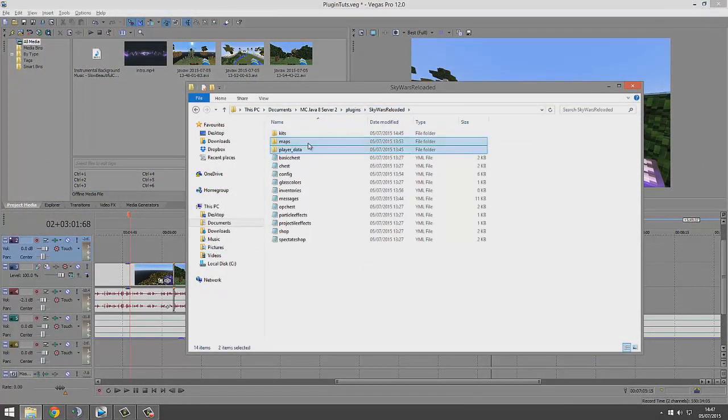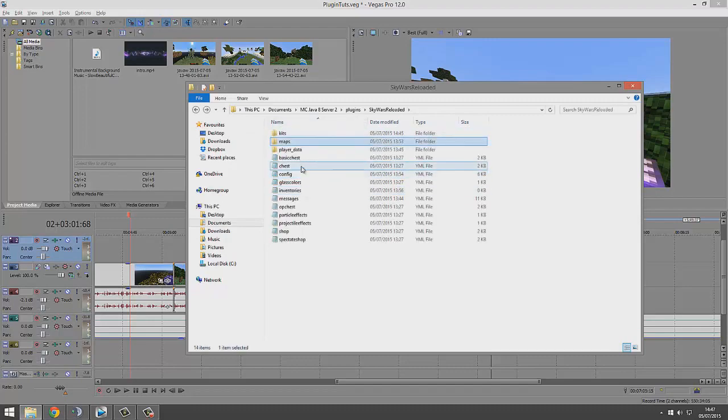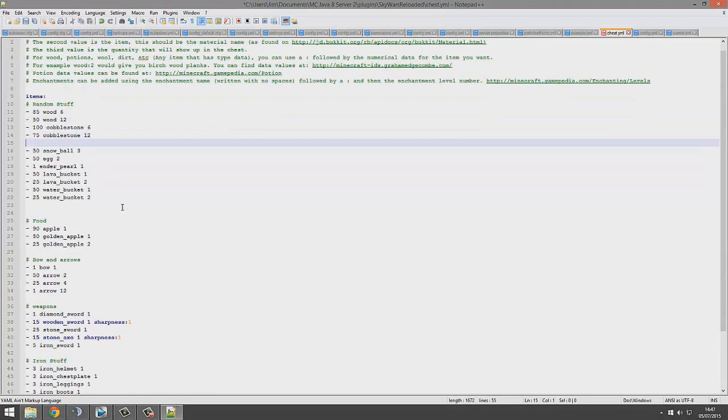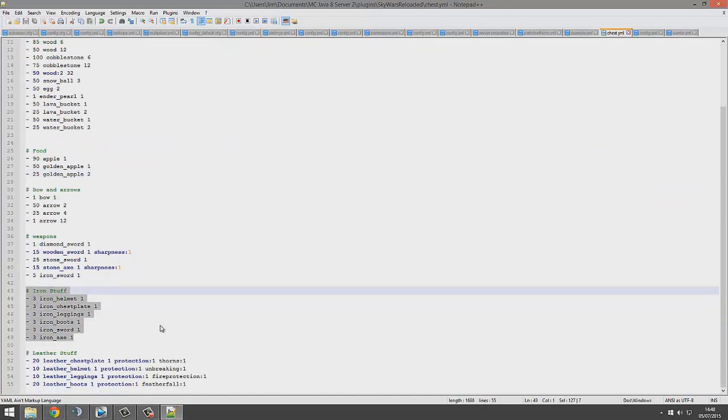So if we go back, these two folders you don't want to touch — they're just the player data and the maps that you created. Then if we look at the chest files: up here, this is also pretty straightforward. The first number is the percentage out of a hundred that it will appear. So obviously a hundred means it will definitely appear, and one percent means it will probably never appear — one in a hundred times. Let's create a new one just to show you how it works: fifty percent, wood 2, so that's birch, and thirty two. So there's a fifty percent chance that you'll get thirty two birch wood. It's pretty straightforward.